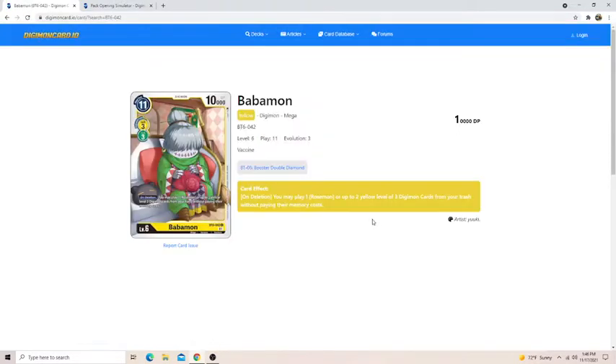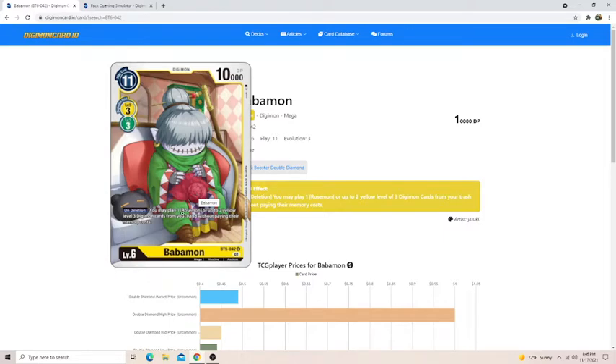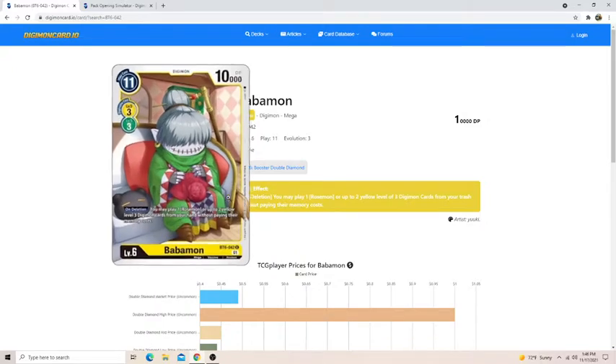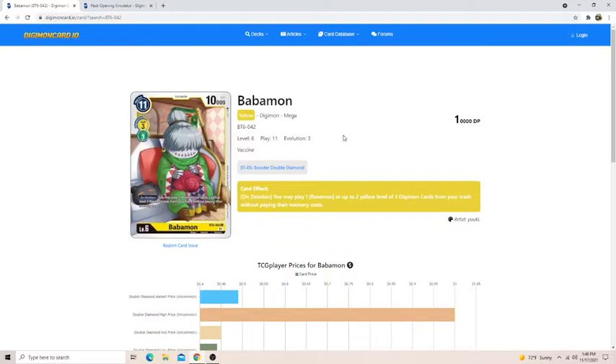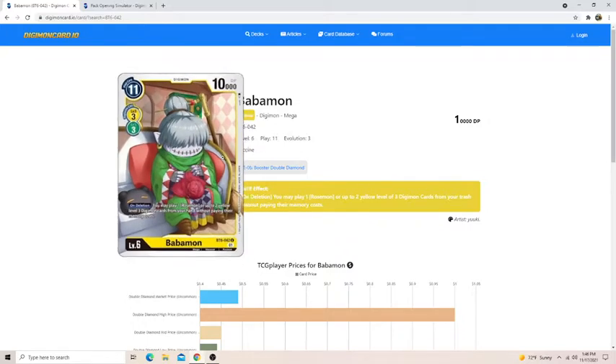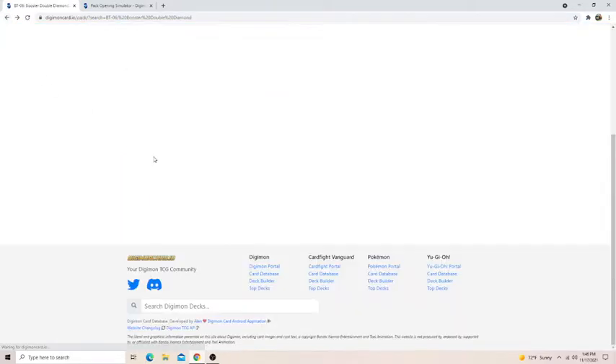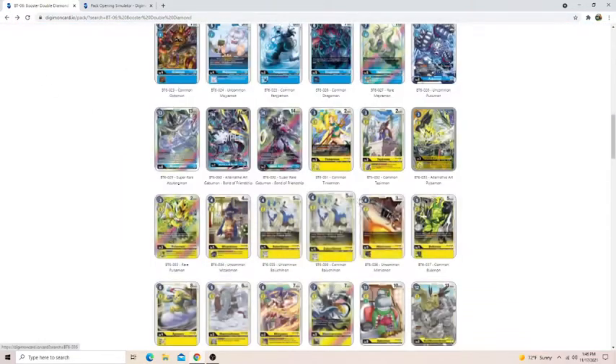Babamon — there are no Rosemons in this format, so you won't be able to play a Rosemon off this. But two yellow level threes is something we might be able to pull off. Anything that just plays more Digimon is always going to be good. Obviously Crusadermon exists, but for a Sealed format this card's pretty good. It's not very strong, but if it dies you don't really care because you can just hard cast regular stuff.